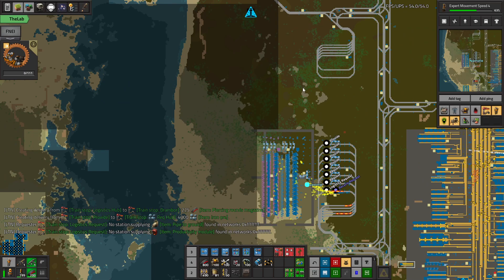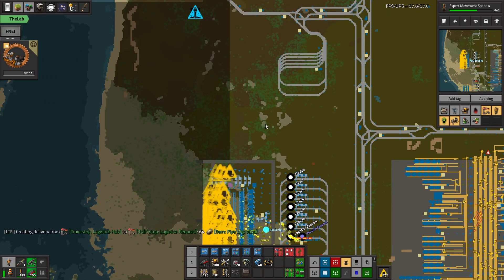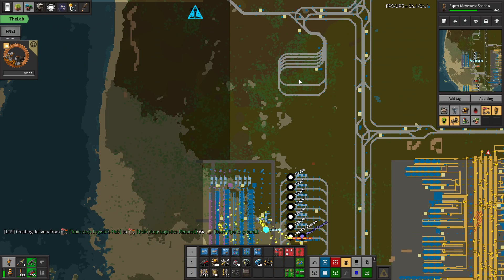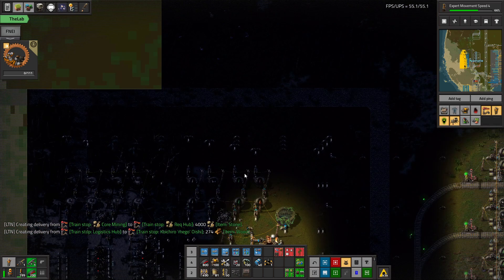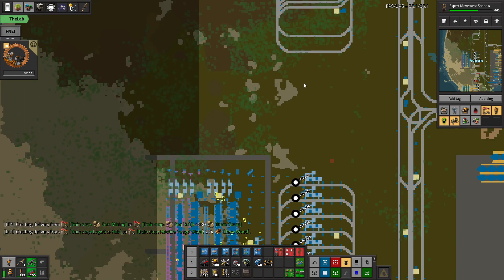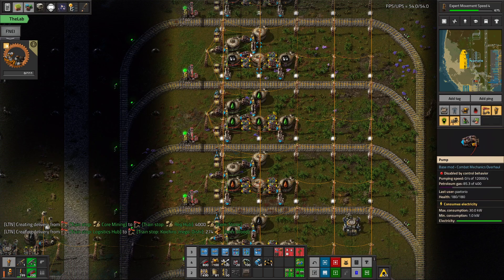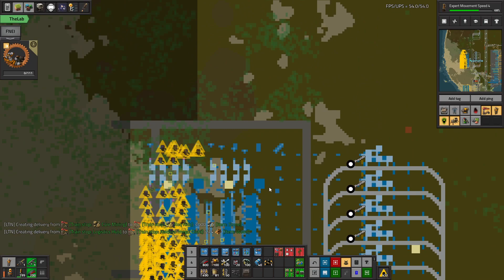Next time I think we're going to continue just getting stuff on the train network. The idea will be to use the squares up here to build a bunch of plastic and a bunch of sulfur as well as sulfuric acid. So we'll need like another bunch of train stations for plastic out, sulfur out, sulfuric acid out, coal input, iron plate input. We're still a pretty sophisticated train station right here. But then we're just going to directly feed the petroleum gas instead of trying to pull it from the train network.